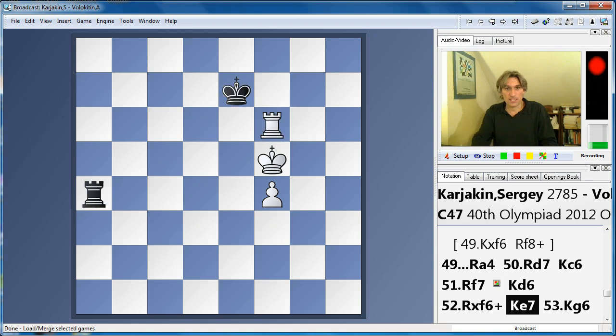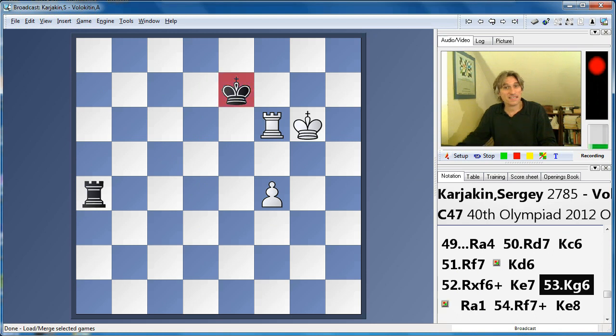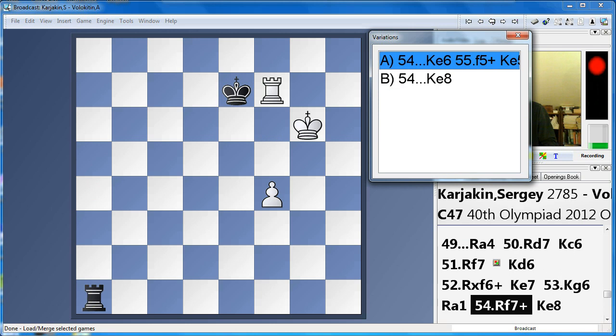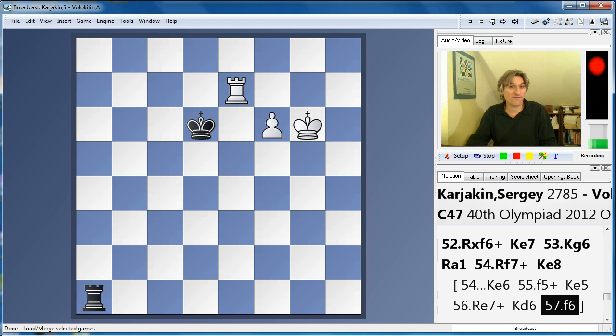Rook takes, king e7, and now king g6. In a sense, this king is still cut off — it can't get in front of the pawn — and this rook can't hassle the king for the moment. Rook a1, and now a check. If the king advances, then f5, and we check the king away — that's a very easy win.